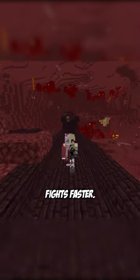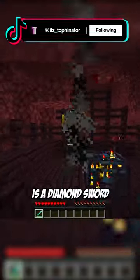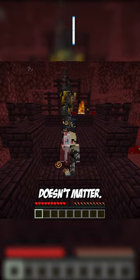You need to know these techniques to make your blaze fights faster. The fastest way to kill a blaze without enchants is a diamond sword, so go get one. First off, if you don't already, go to a bastion and trade for fire resistance — then all this doesn't matter.